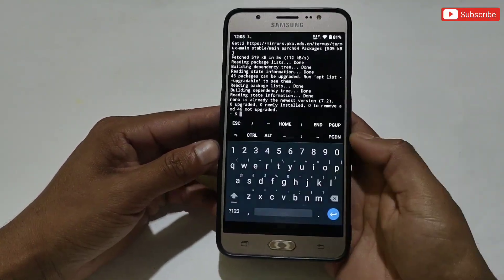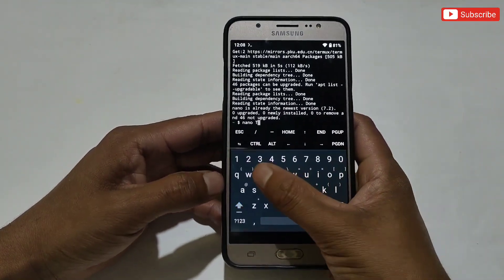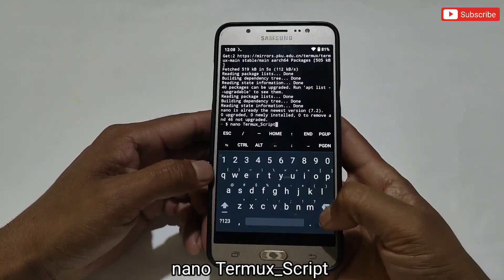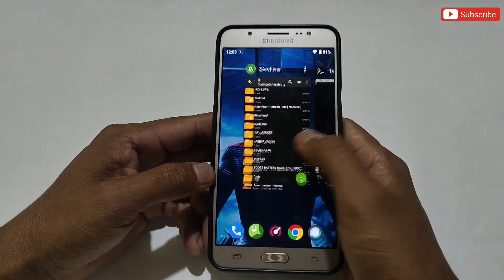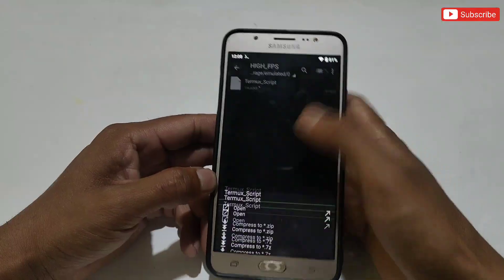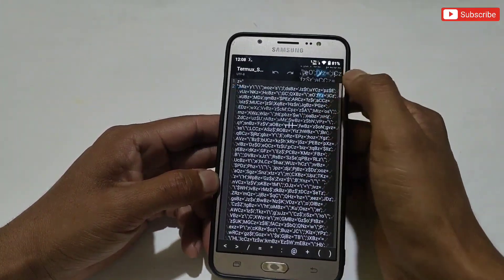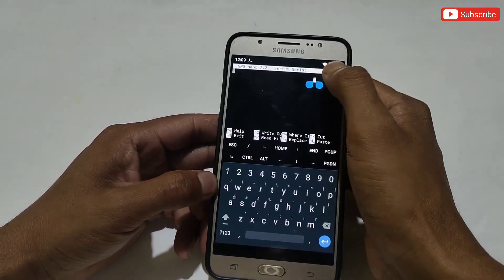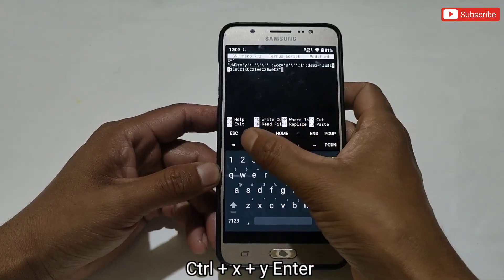The nano program has been flashed successfully. Now type another command: 'nano termux_script', then hit Enter. A new window will open where we need to add the script file. Go to internal storage where you pasted the file, open the Termux script file as text view, and copy all the text. Then go back to the Termux app, paste the text here, and tap Ctrl+X, then Y, then Enter.